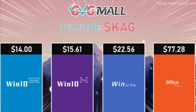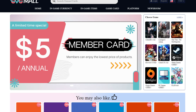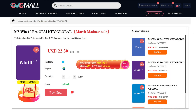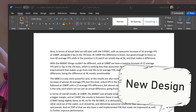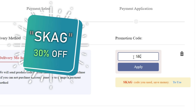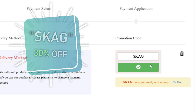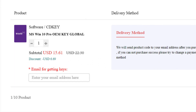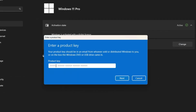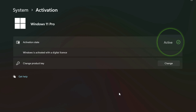Before we begin, if you want to help the channel just check out today's sponsor, GVGMALL, bringing you lots of software deals like Windows 10, Windows 11, and Office 2019 or 2021 with a new Windows 11 design. For all of these you can use my SKG discount code for 30% off, getting a Windows 11 serial key for $22 and a Windows 10 one for only $15. Use the key in your Windows settings and you'll have an activated system.